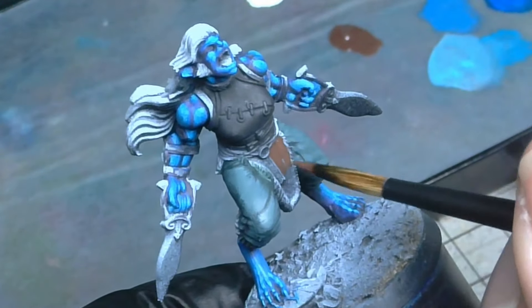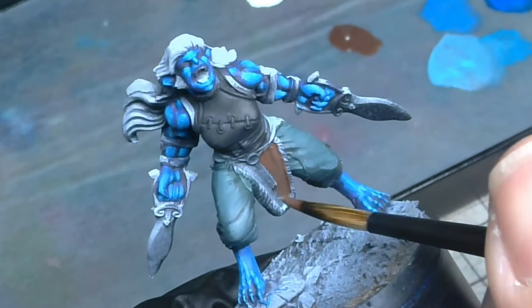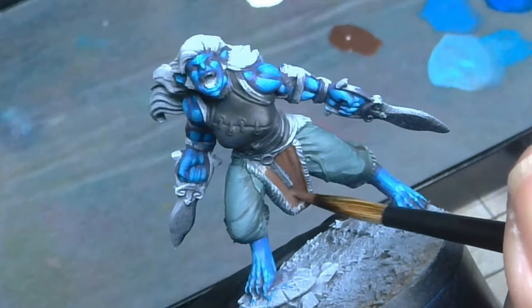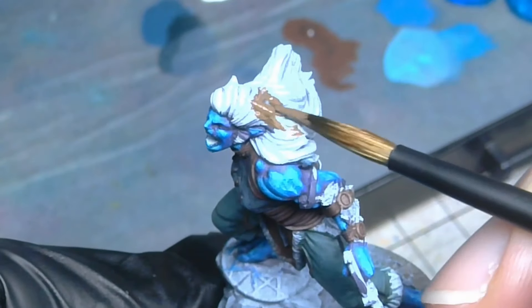There were now a lot of browns to get on the model, and before I began really defining them, I focused on making leather a dark brown, while hair and fur was painted with burnt umber.